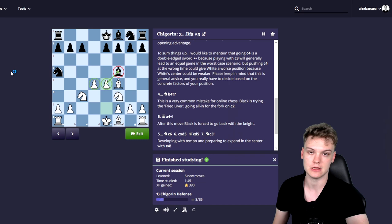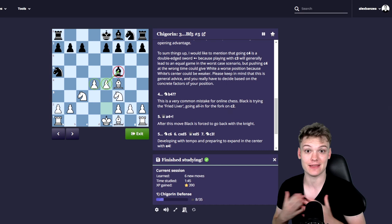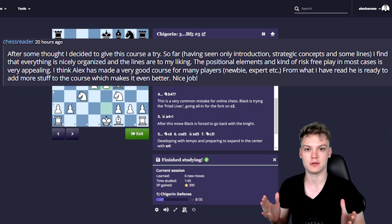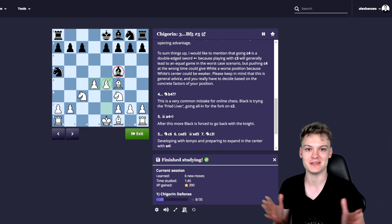If you're still debating whether to get the course or not, I can assure you it is super beginner friendly. You can apply it in all rating ranges, starting from like 500 as we see in the video, while already getting these lines. With a money-back guarantee in the first 30 days, you basically have no risk. So if you're looking to check the course out, you can click on this picture. Or if you're looking for more London System content, you can check out that video.